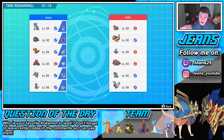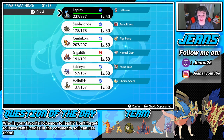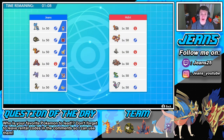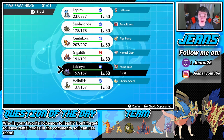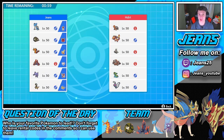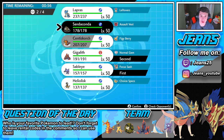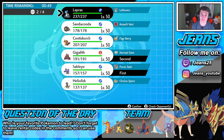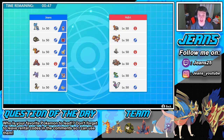We're going up against a sleep slash Trick Room team. Hopefully we can counter it. I'm thinking we lead with Sableye and also bring in Gigalith — we could totally just pop an Explosion early. Let's go Gigalith here and Centiskorch. Actually I don't want Heliolisk here, he's not gonna do too much. I'd rather have Lapras in the back with Centiskorch or Sandaconda.